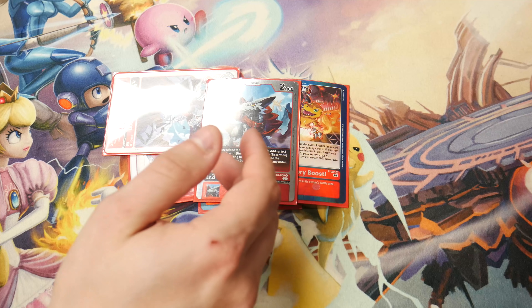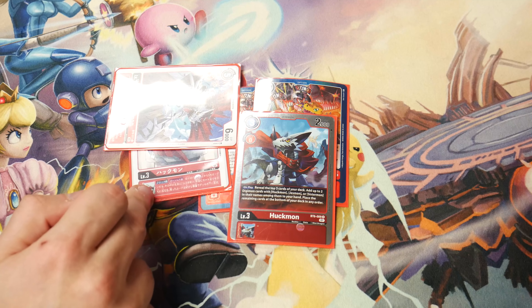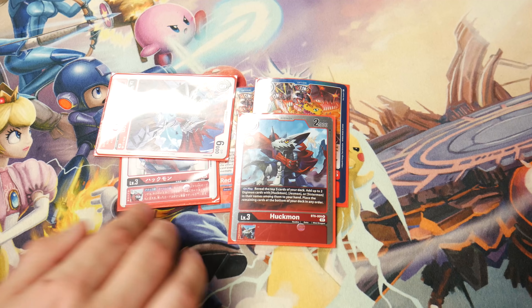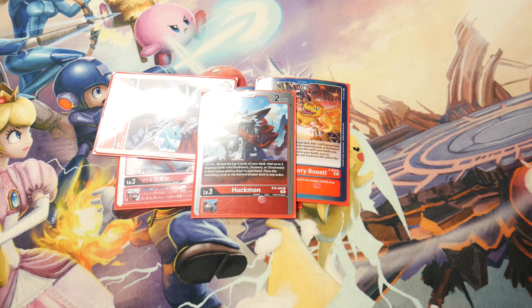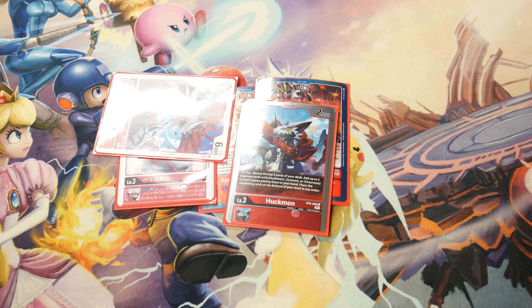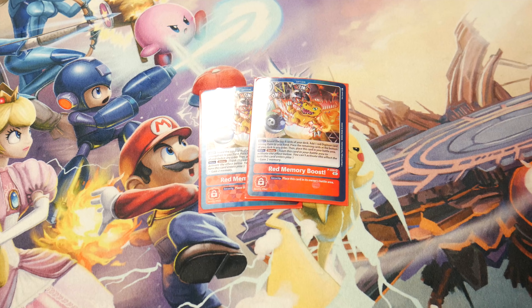The new Huckmon adds all the Sistermons, not just one — I've grabbed three at once, which is insane. When you have Sistermons then your Huckmons can grab your other pieces, because before you had to choose between Sistermons or Jesmon pieces. Now you don't have to if you have both cards, and it really helps the consistency of the deck a lot.